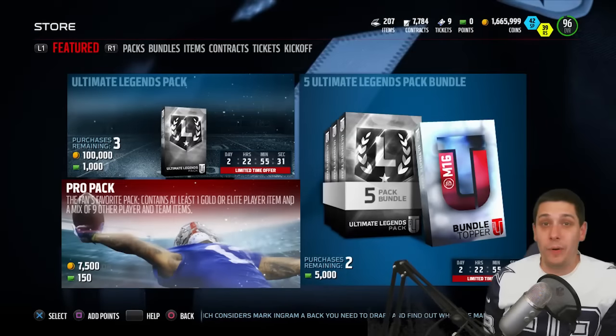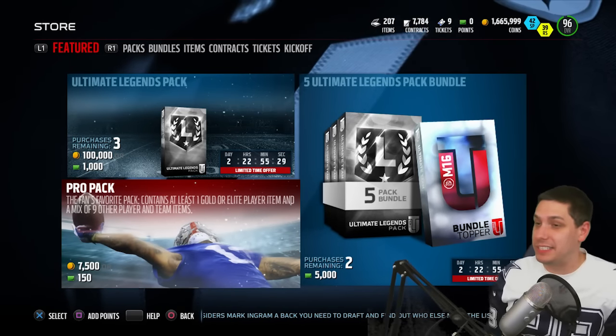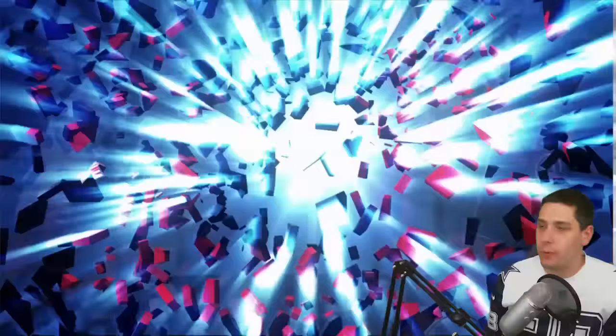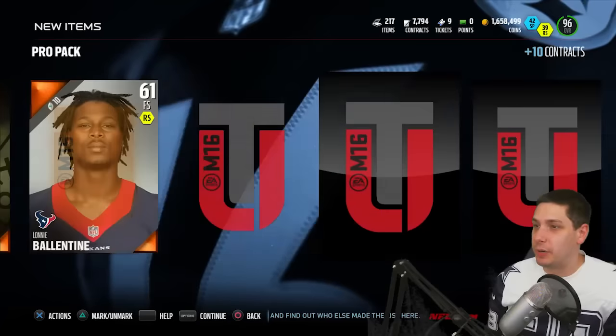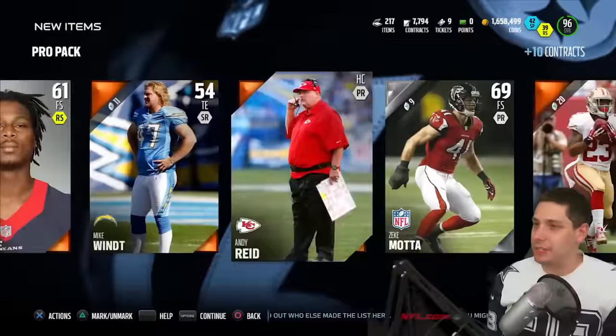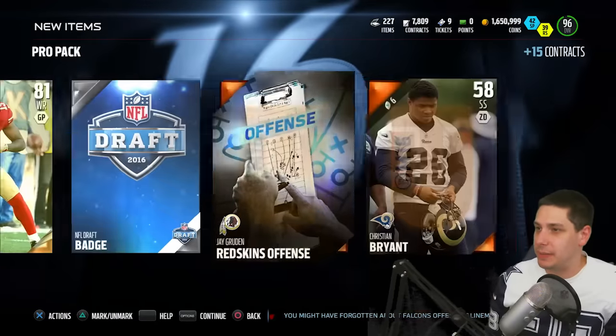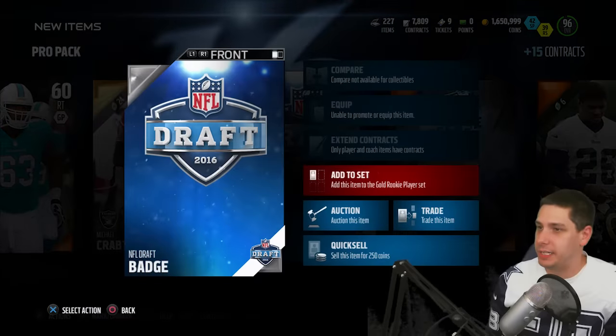Alright, let's get right into it. Let's open up some pro packs and do this thing. We've got about 1.6 million or so coins. Phillip Rivers in the first pack — not really much value there. Not much in any of the pro packs usually, but sometimes you get something. You never really know.